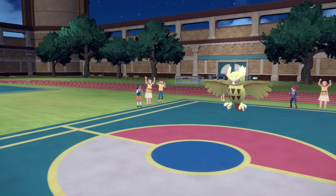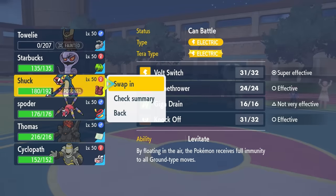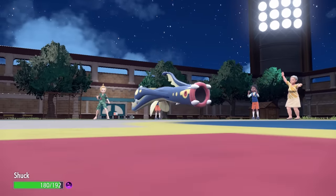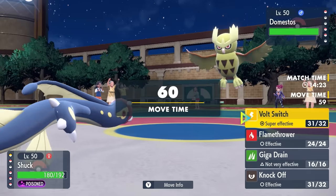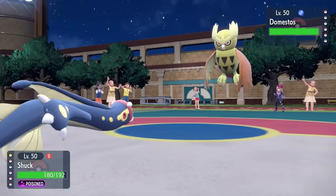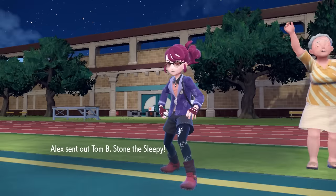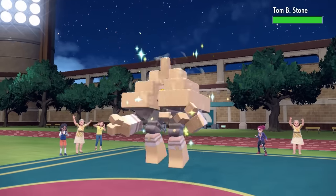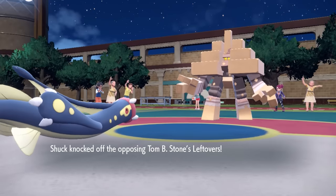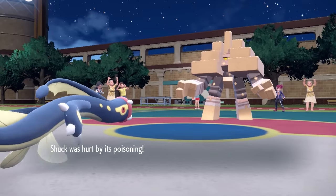Ditto is locked into Air Slash since it's always Choice Scarf, so I switch back into Electrode — I can take Air Slashes all day. I go for Knock Off since there's no situation where Ditto stays in, and I want to get rid of whatever item they switch into. Garganacl comes in and I get the Knock Off, which is good because it limits its ability to recover with Leftovers.